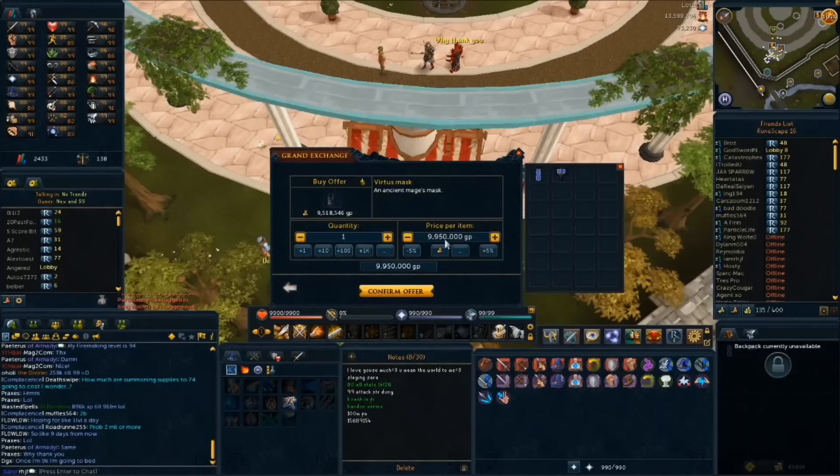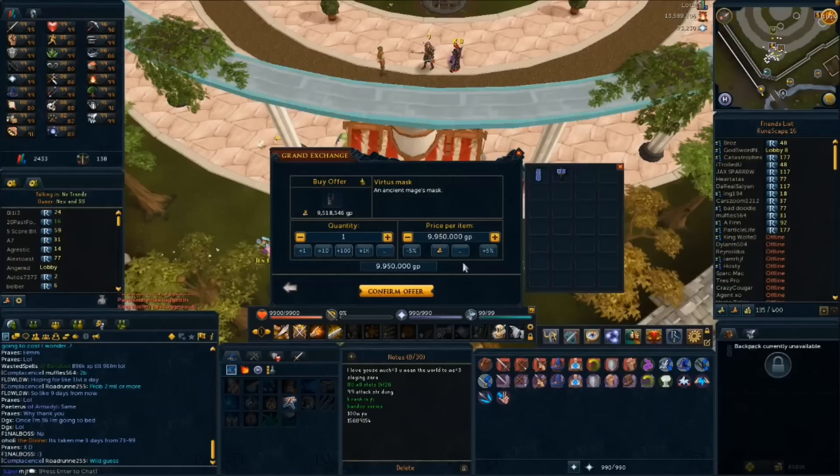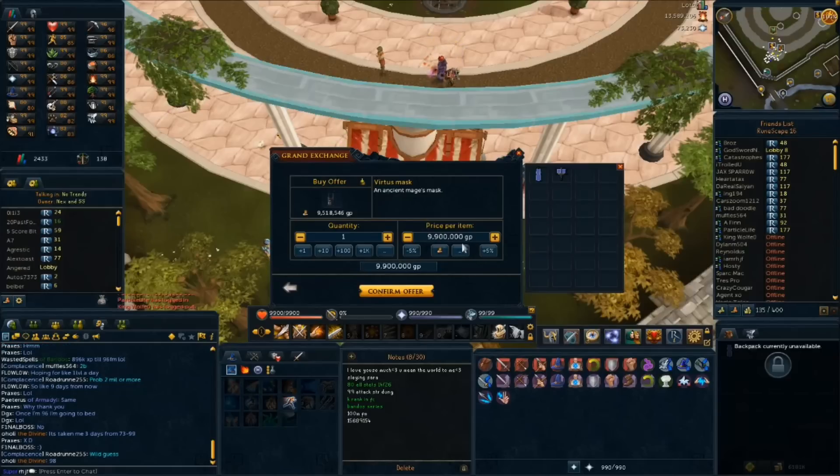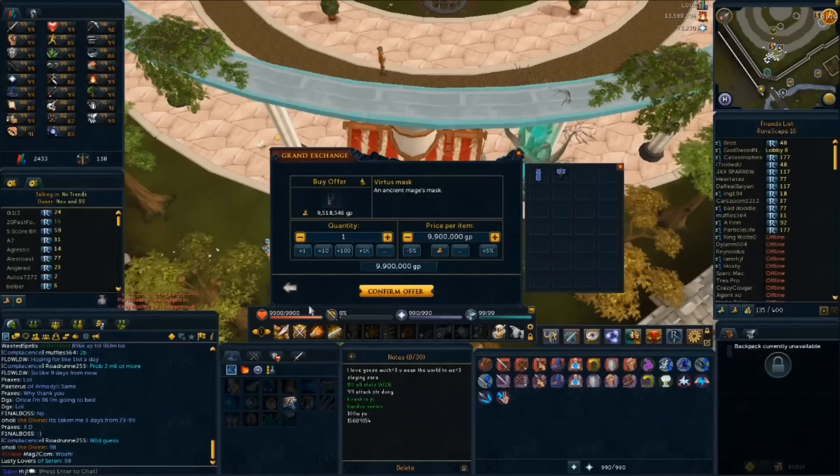If it doesn't sell after five minutes, drop it down to 9,900k and leave it there a little bit longer. Then drop to 9,850k, then 9,800k, and so on until it sells. Now you know the margin — or pretty close to the margin — and you can buy your other one at exactly what you bought and sold for.